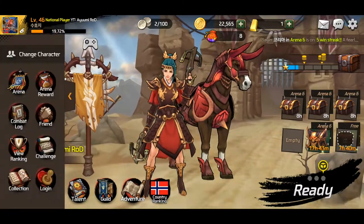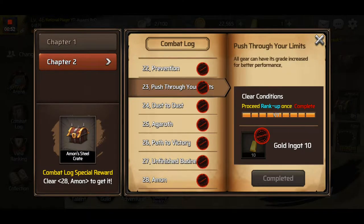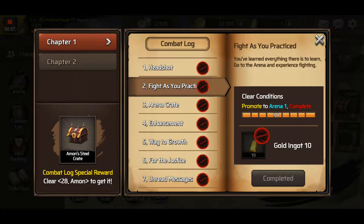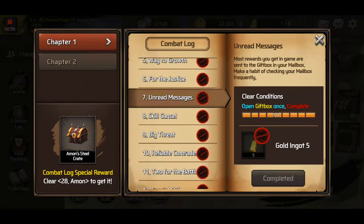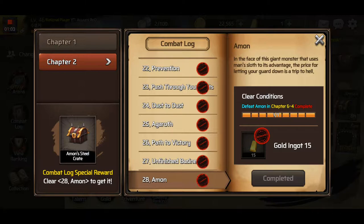Also, you want to do the combat logs. Same here, it's been nerfed — you used to get like 40 gold ingots on each of these, in both chapter 1 and chapter 2 — but still you get a lot of gold ingots now as well, so it's definitely worth going through all of the combat logs.